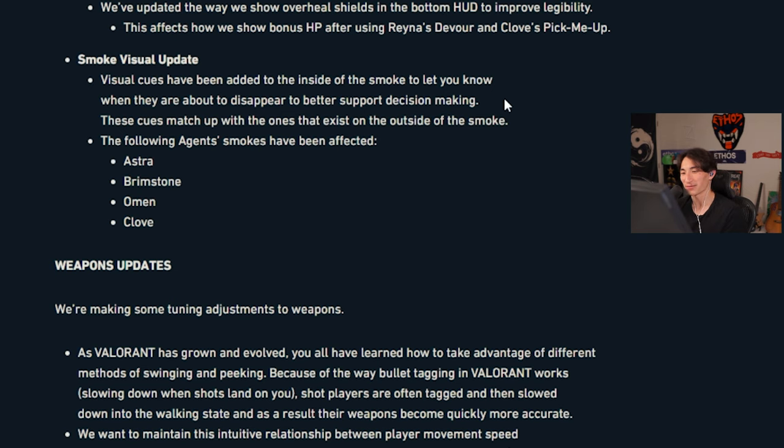Smoke visual update: visual cues have been added to the inside of the smoke to let you know when they're about to disappear, to better support decision making. These cues match up with the ones on the outside of the smoke. That is so dumb — it just lowers the skill gap. Knowing when the smoke was going to disappear because you had the internal clock was something to take pride in.